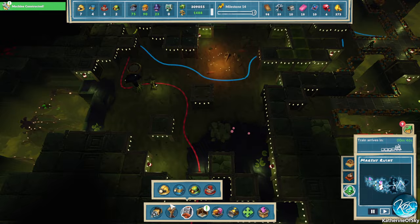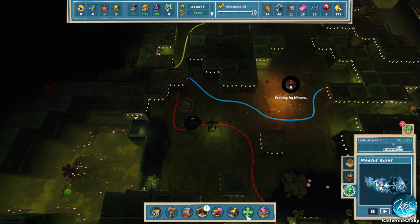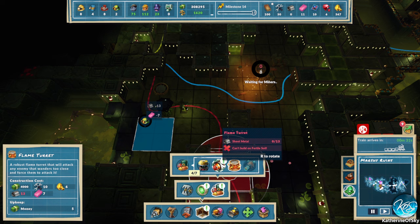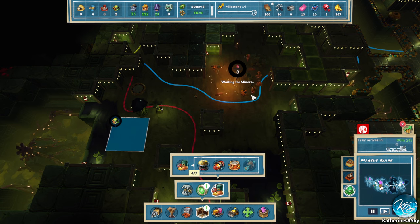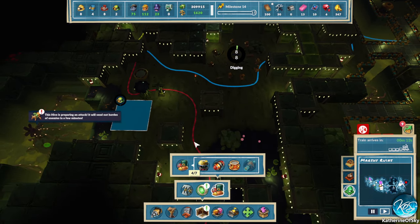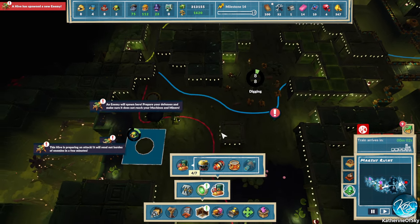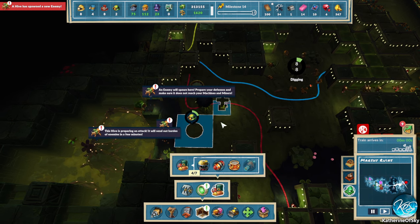The flamer turret came up — excellent! Let's build another one over here. I want to build a grenade turret as well, but we'll need more sheet metal for that. As the miners are digging up rocket parts, the enemies don't like this — 'hive preparing an attack' because they want to keep their rocket parts. The flamers take a while to spin up, but once they do it looks really cool.